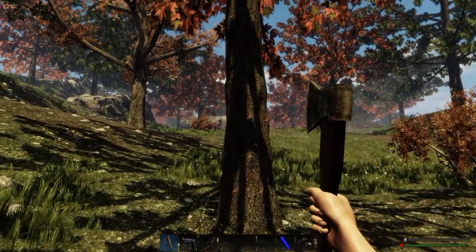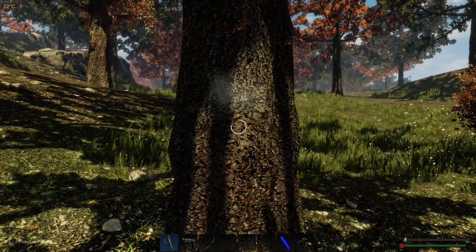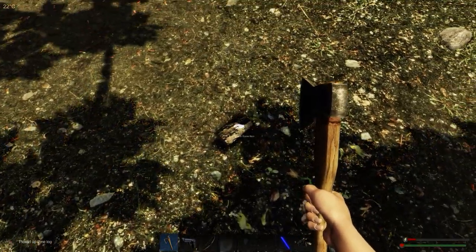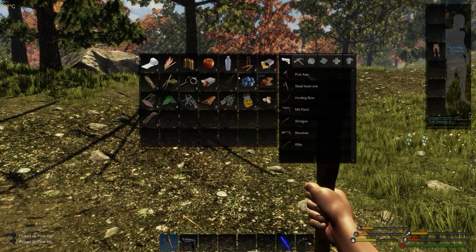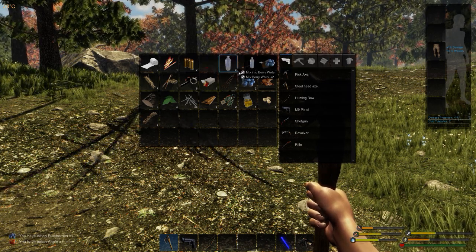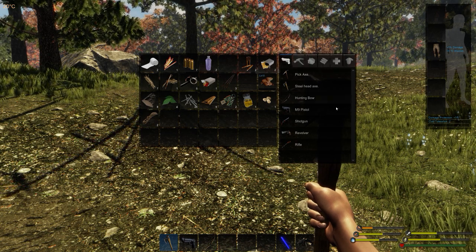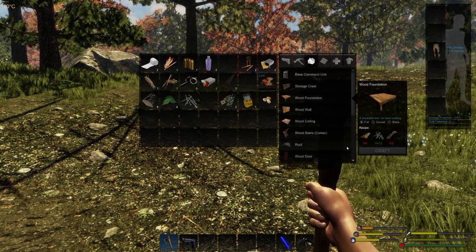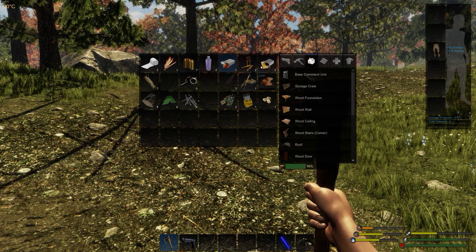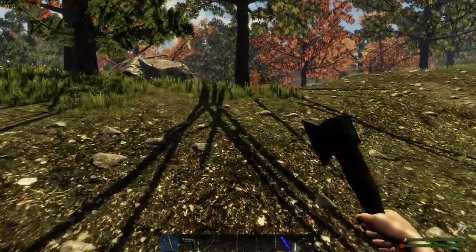We're out of stamina again. Let's do some chopping — should probably eat something and think about where we're going to set up our campfire. We can eat a berry, eat an apple, and mix those two into berry water. We've got nothing else to eat but we do have one chicken. We need to make a foundation — we've got three arrows, a fire starting kit. Definitely need more wood.